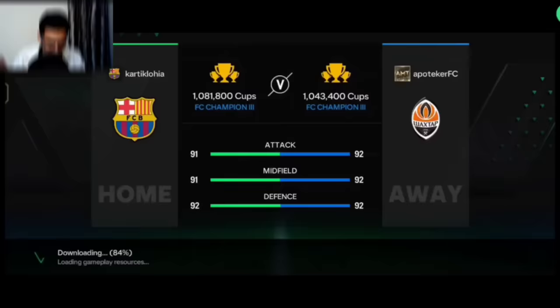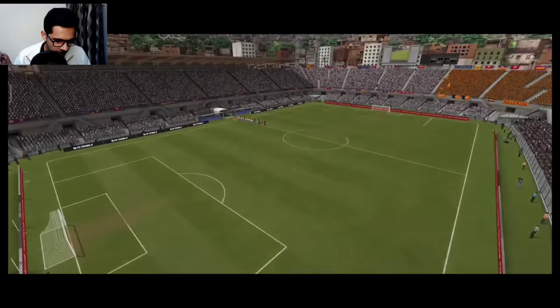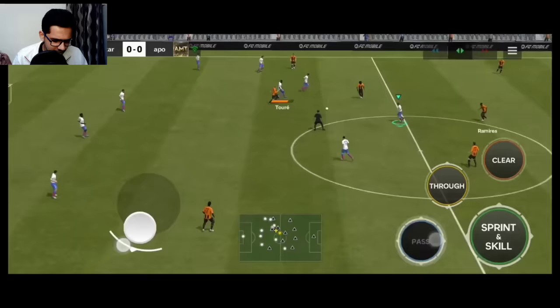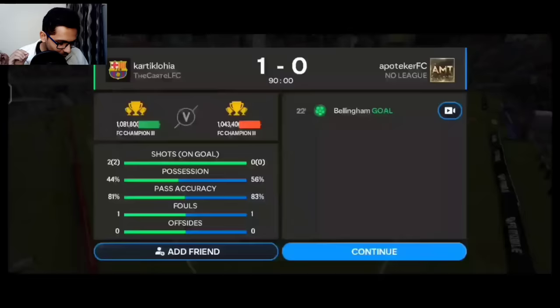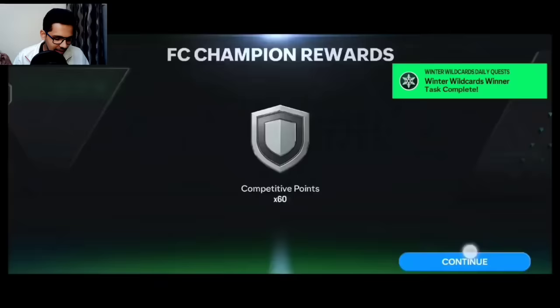First opponent was Apo Taker FC at 1.043 million cups. I'm showing the journey from 1.08 million cups to FC Champion 2. Yaya Touré starts a great counter, the ball goes to Dembele who does a beautiful scoop turn, then Bruno Fernandez delivers a fantastic pass. All credits for this match go to Bruno Fernandez - I claimed 60 competitive points and moved on.